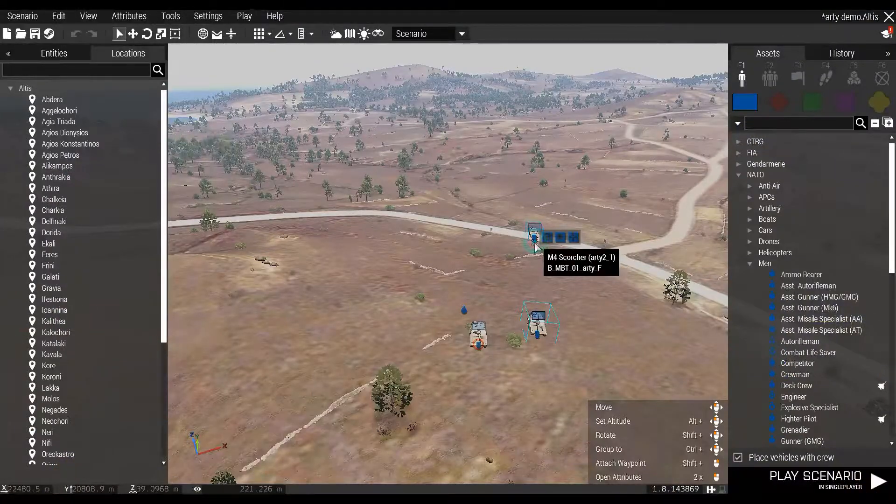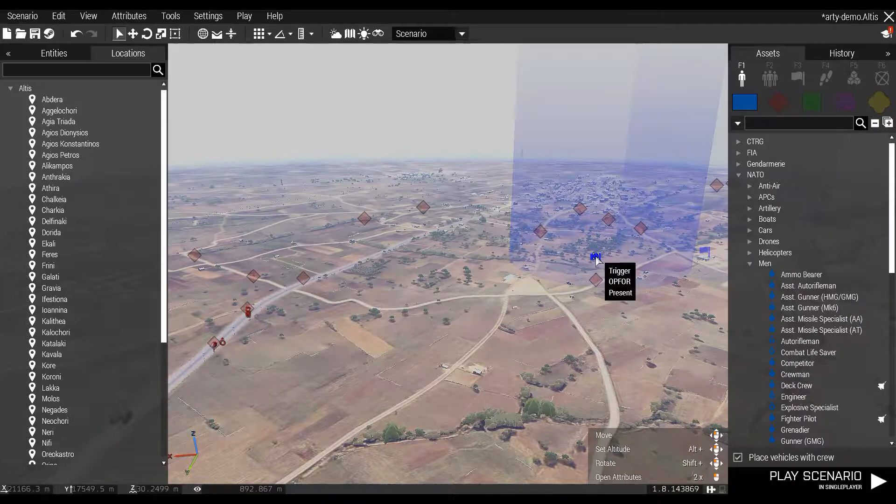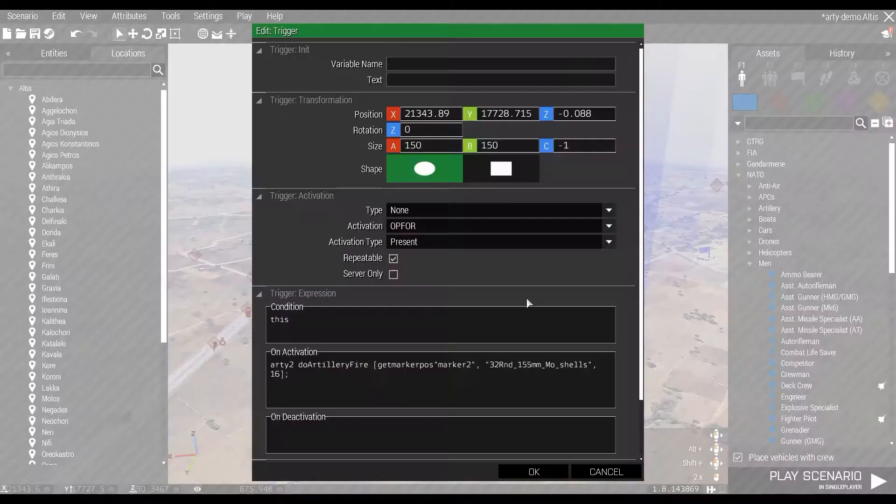Here's a couple of scorchers. Let's add another one and name it RT3. We need a trigger for RT3. You could link it to any of the triggers we already have, but let's give it a new one for this demonstration. Make sure you put the unit's name in RT3 and the rest of the code — it's in the description so don't worry if you miss it.